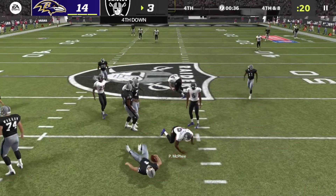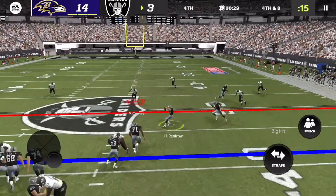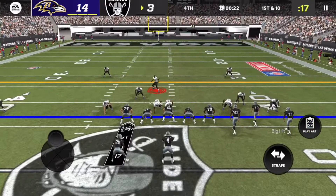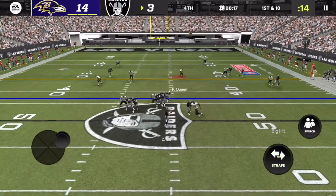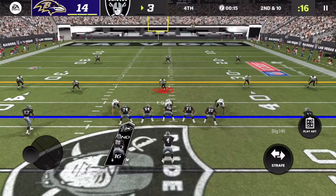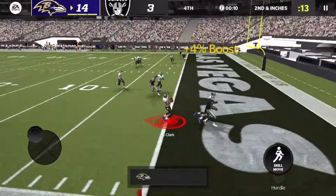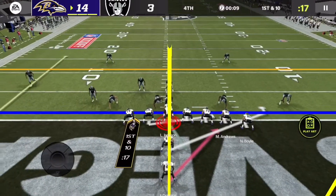We sack Carr on fourth down and eight — the clock is ticking and the Raiders' chances are going down fast. Renfrow gets a stiff arm on Patrick Queen to keep the chains moving — a nasty stiff arm! But there's barely any time left. It goes out of bounds. Second down and ten. They've wasted their opportunity and never converted. Chuck Clark ends the game with an interception!